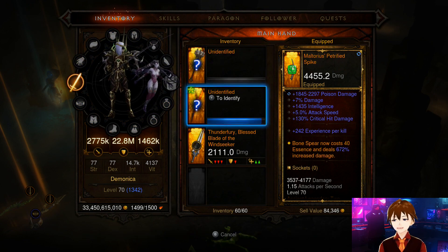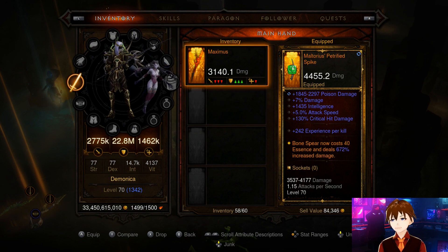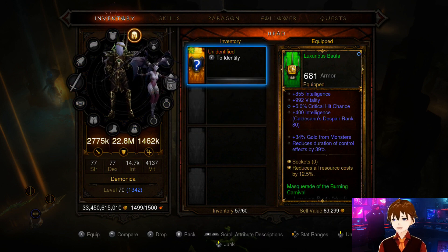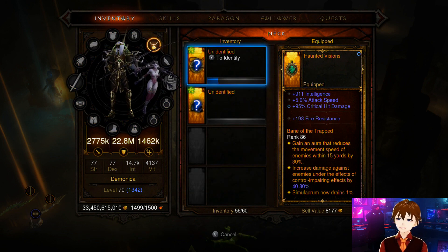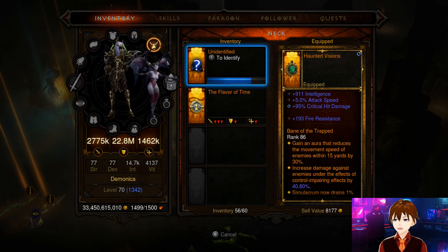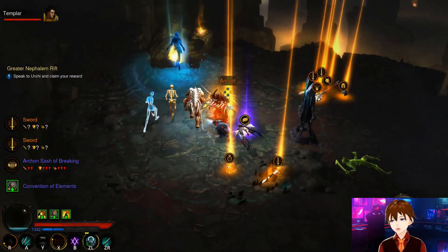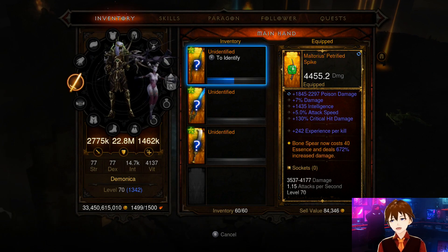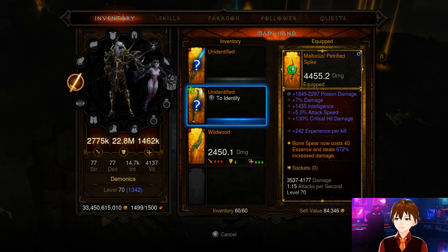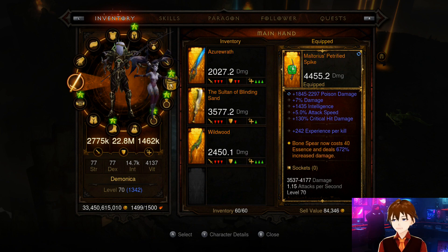I definitely recommend this if you're a fan of Necromancer. There are no other great alternatives outside of Legacy of Dreams Poison Scythe, but that's a very specific build I can't explain in this video — it's available on my Season 23 playlist and I'll cover it for Season 24 soon. I also want to revisit the Typhon set for Wizard and cover Wrath of the Waste for Barbarian, which should be the next video in our Diablo 3 content.